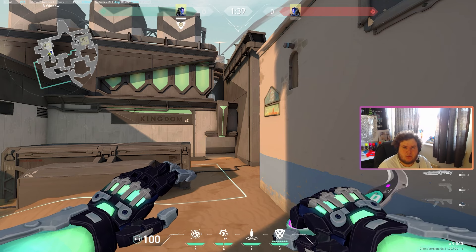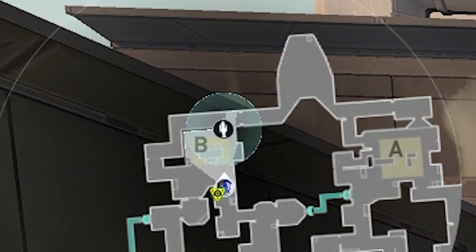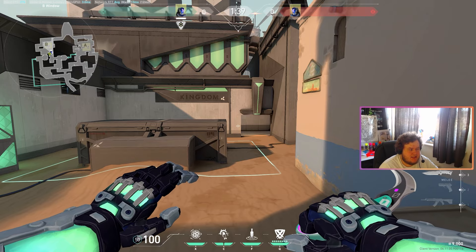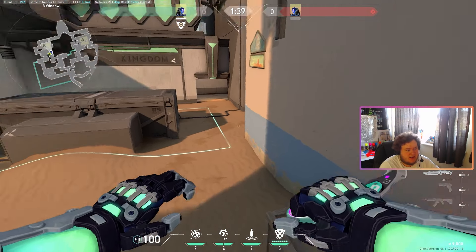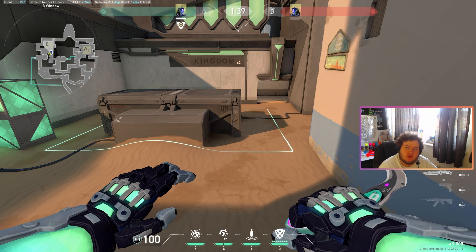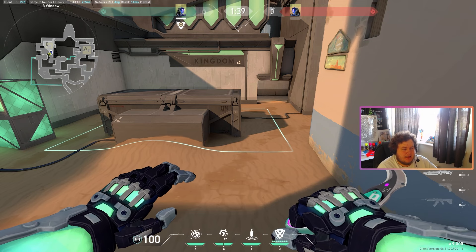Abilities like Raze's Showstopper or Jett's Bladestorm can't be used if they're caught in the knife's radius. It's really good to use in a pinch to stop things like that from happening to you. The knife appears in a sphere and on the map you'll see the radius as well. So you can get people that are higher or lower, which is really good for maps with verticality — something like Icebox where it will hit upstairs, downstairs, wherever. The knife can also be shot by the enemy, so just keep that in mind.